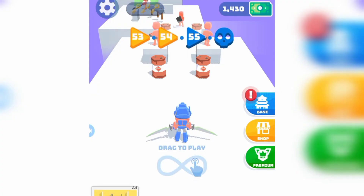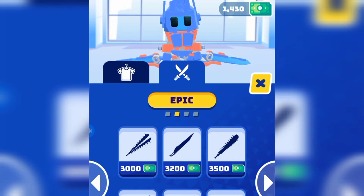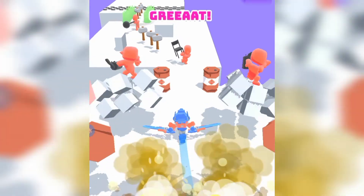It looks like a sword, it looks very cool. If you take a screenshot you can see it. I need the other character to match this — I want my characters to match. I want to get the legendary one. Oh my god, I misclicked! I wasted so much money.